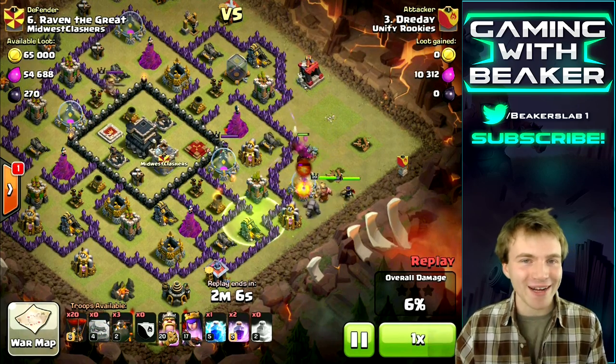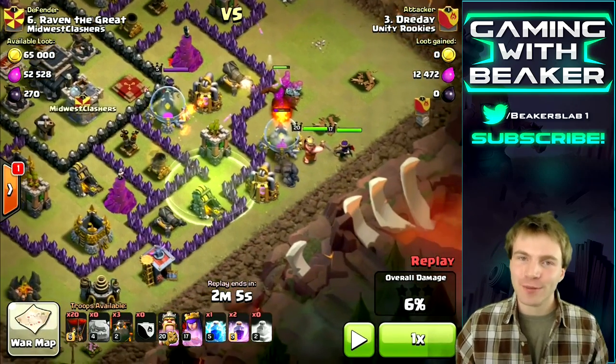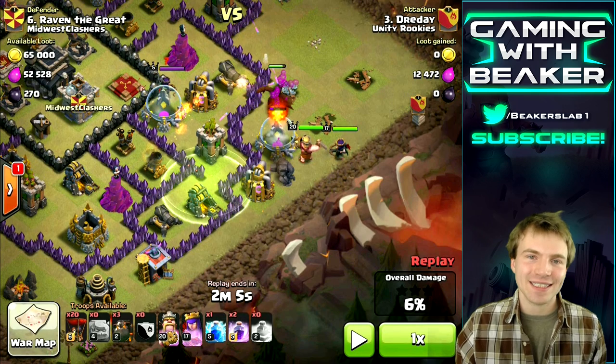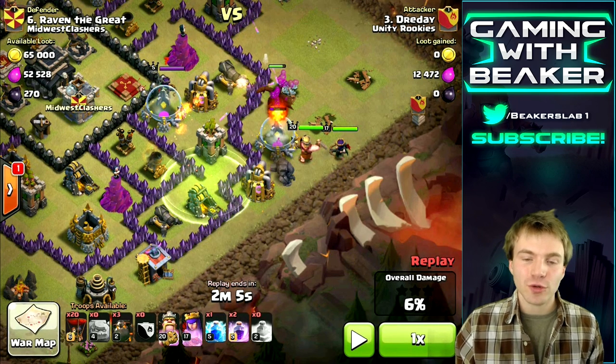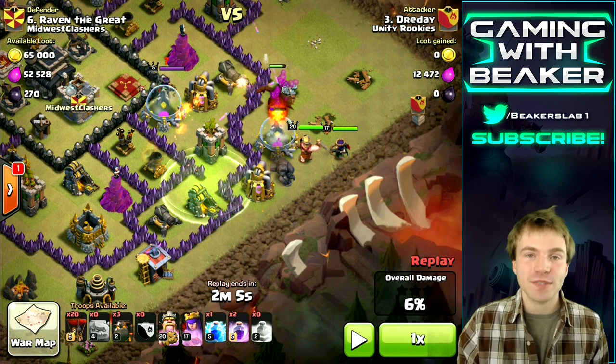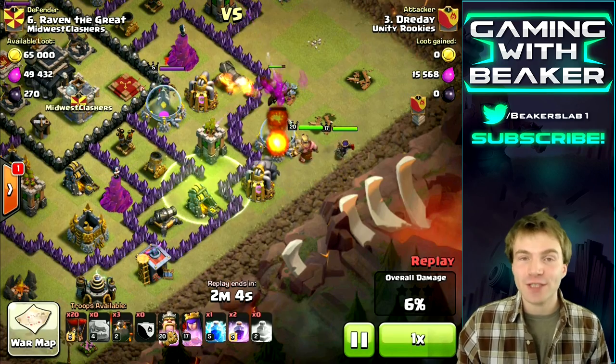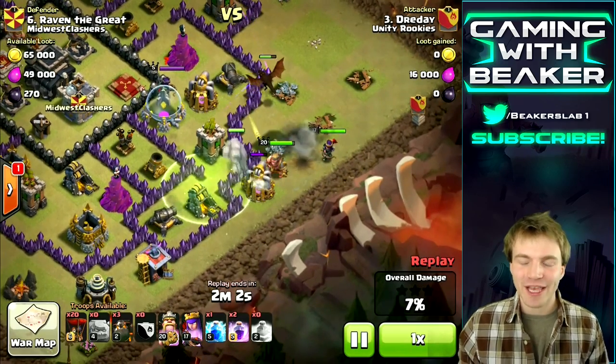You'll notice I put a dragon on the right side — that was just to clear buildings, but normally you should be using wizards there. You should request a lava hound in your clan castle, so you only need to bring two lava hounds in your camps. Then you can bring a few wizards, and you'll have extra room for wizards, wall breakers, goblins, and minions — I'll tell you why you need those later.